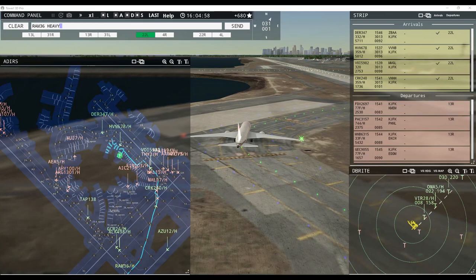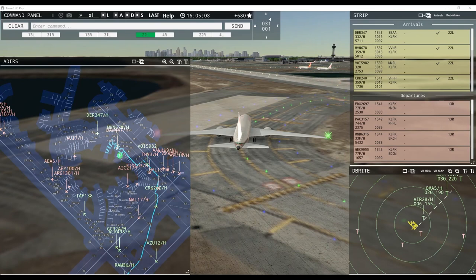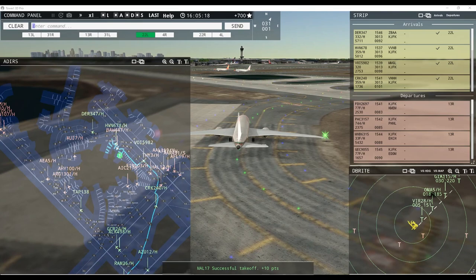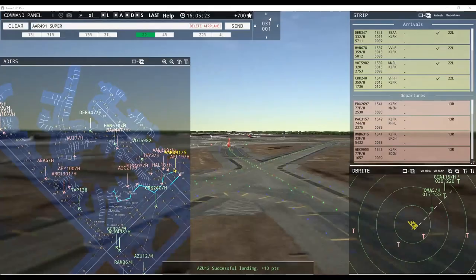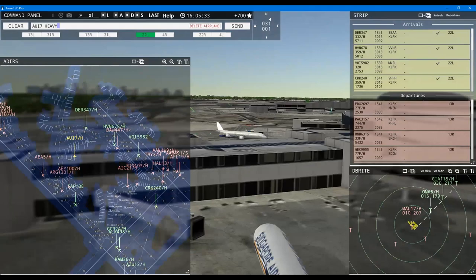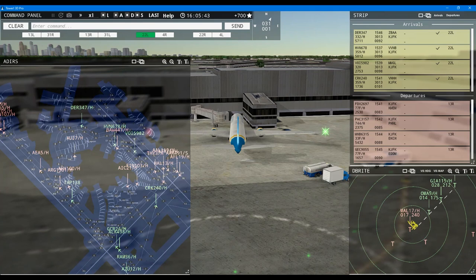Royal Air Maroc 36 heavy, hold short of runway 4 left. Lufthansa 400 — Azaal 100 heavy, pushback approved. Ground Air India 21 heavy, request taxi runway 22 right. Ground 13 right pushback approved, Azaal 100 heavy. Ukraine International 7, pushback approved, expect runway 13 right — unable to comply. Aeroflot 19 heavy, runway 22 right — this is giving me giant. Aeroflot 19 heavy, runway 22 right, cleared for takeoff. Unable taxi — Asiana 491 super, runway 22 right, line up and wait.